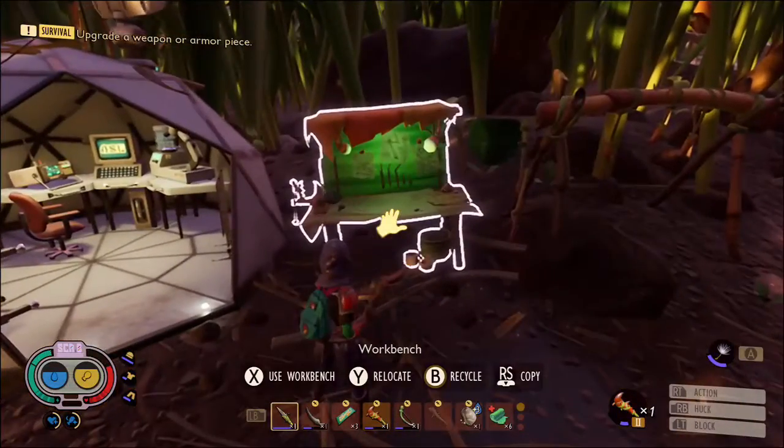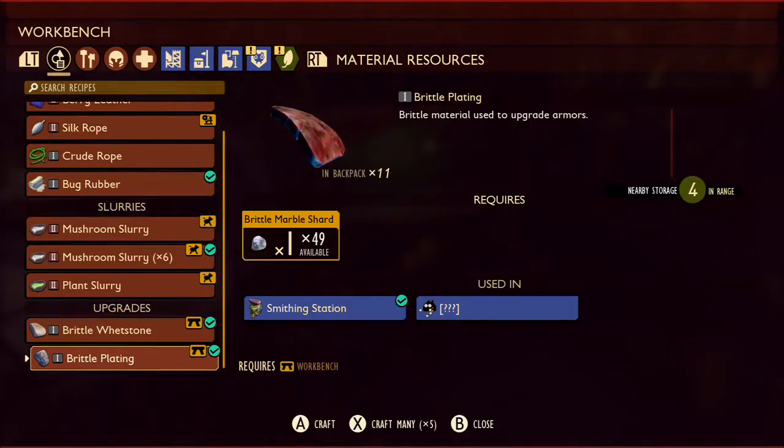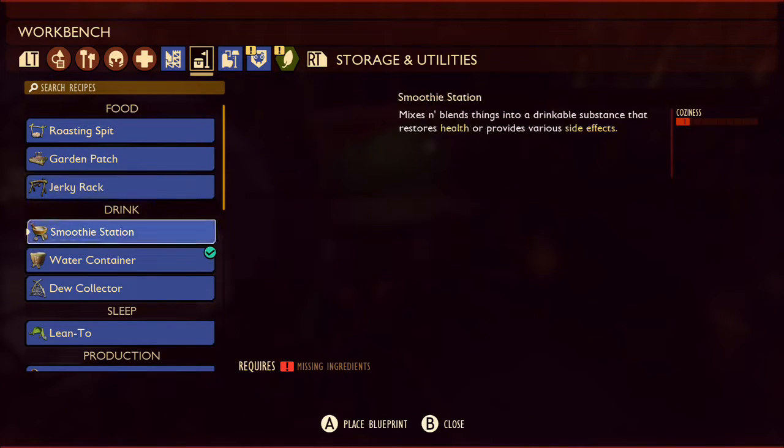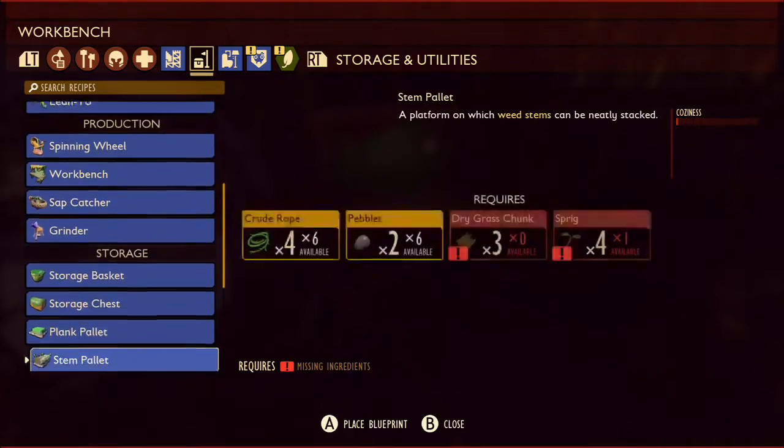Hi everyone, welcome back. In this video we're going to be exploring the haze lab. I've left a list of things you'll need in the description below. It's quite a long list so you'll want to take a look at that.